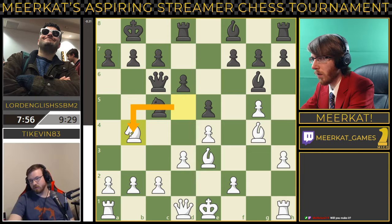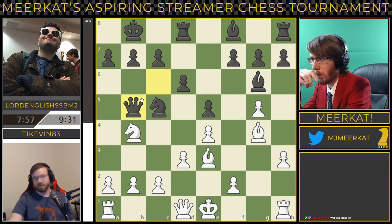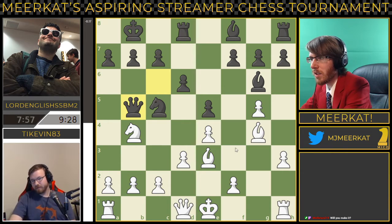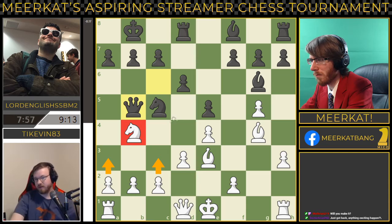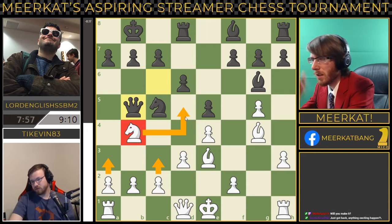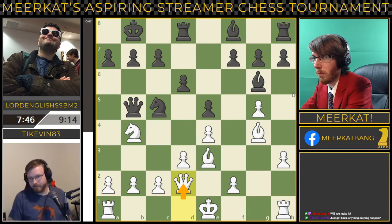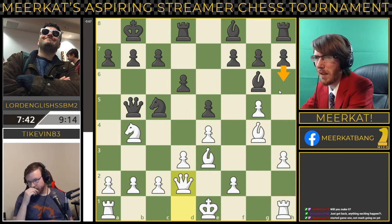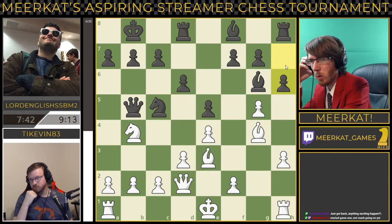So he brings the knight down, attacking the queen on c6, so that queen's got to move somewhere. He moves it to b5 — kind of just a ticky-tack game right now. I would probably consider protecting this knight right now: a3, could also go c3, could just move the knight back, or move the queen there and protect. H6 might be the best thing. This is such a weird, questionable position.